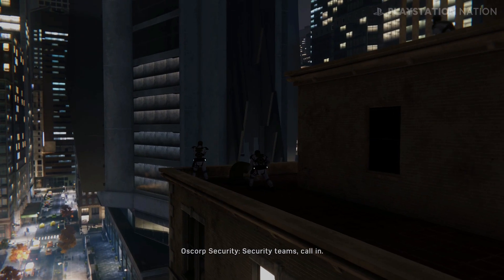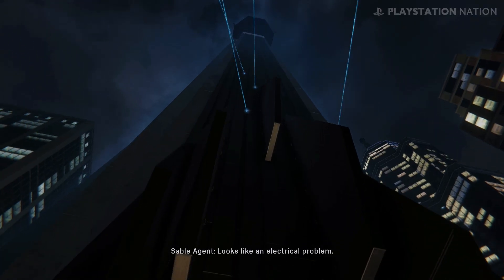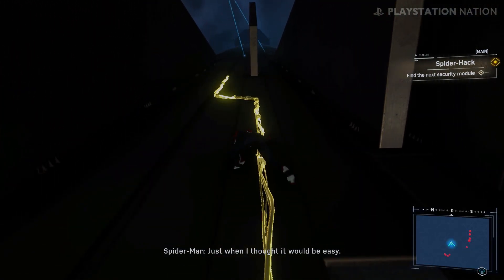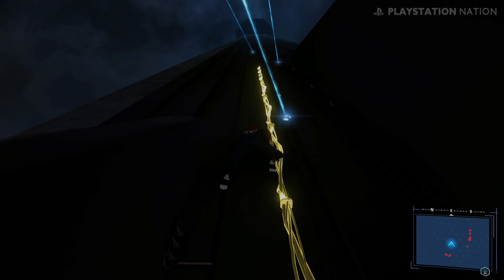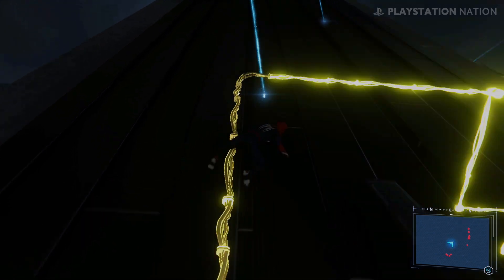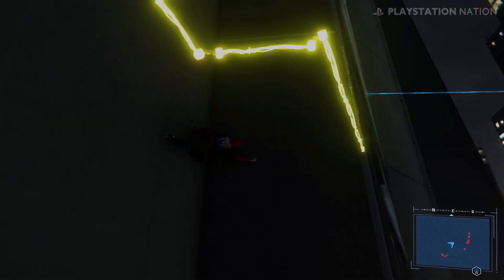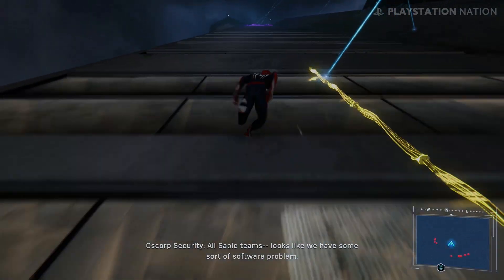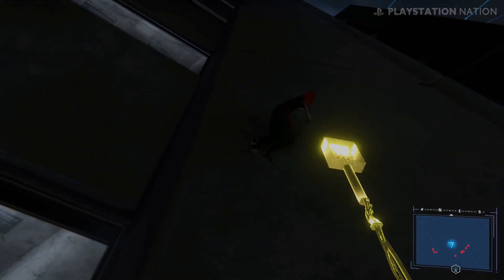What the hell? Security teams, call in. Sable Team Alpha standing by — looks like an electrical problem. Copy that, keep an eye on the exterior while we try to track down the issue. Just when I thought it would be easy. Continuing exterior sweep — there's the second module.